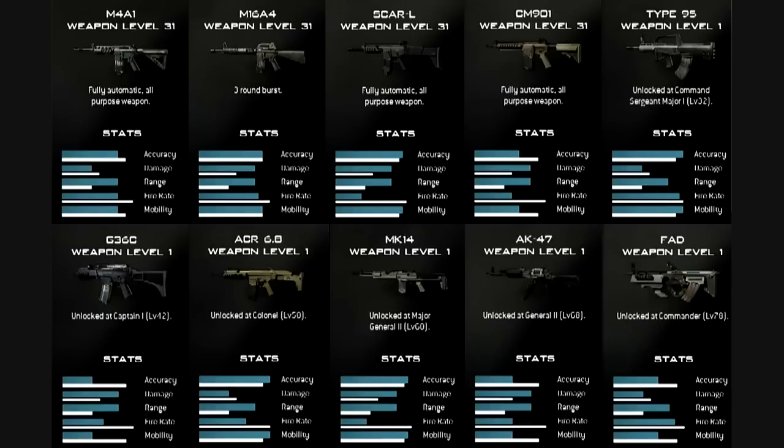The next weapon you unlock is the ACR 6.8 at level 50. I'm assuming that's going to be identical to the one in Modern Warfare 2 — it looks like it has the same stats: high accuracy, high range, low damage, and above average fire rate. That's probably going to be the same gun and I'm sure it'll be highly used as well.